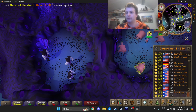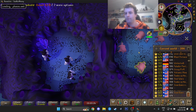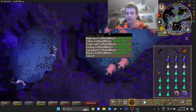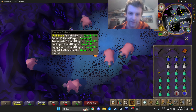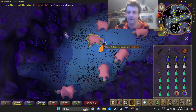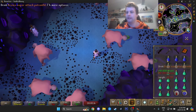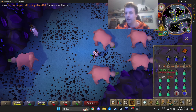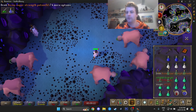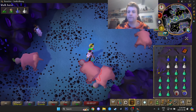We don't really need our own world, so I'll just hop once — if not, we'll share. So what we're going to do is start by using our spec weapon. Make sure auto-retaliate is on. We drink divine super attack, divine super strength, then activate both piety and protect from melee. Then we start by speccing the bloodvelds.